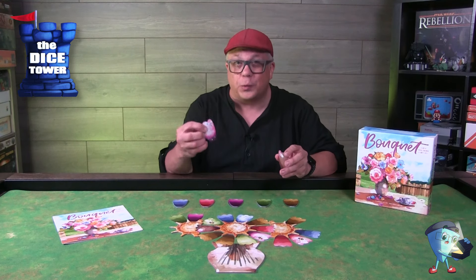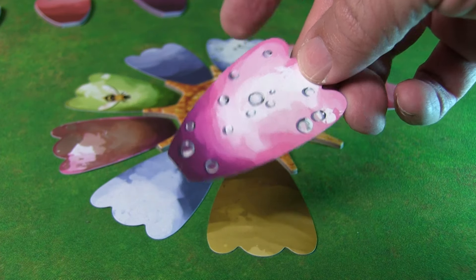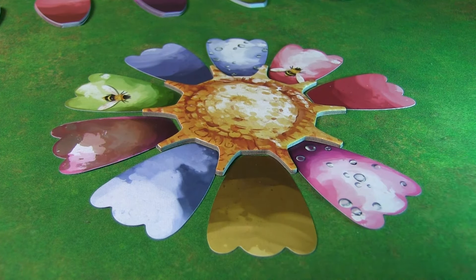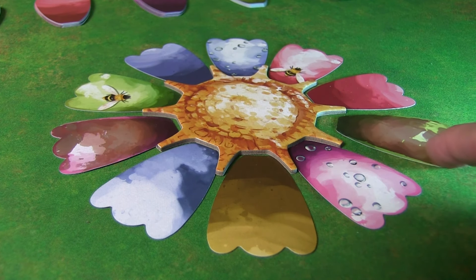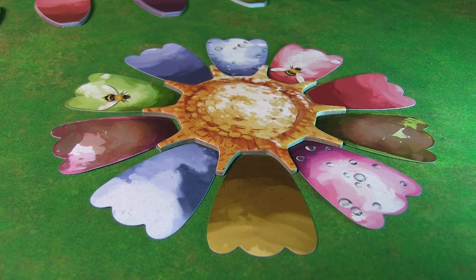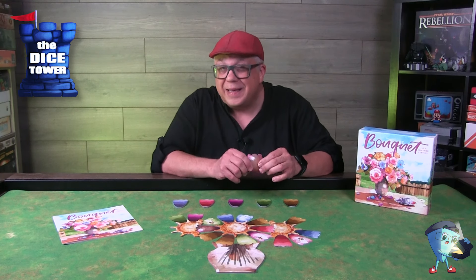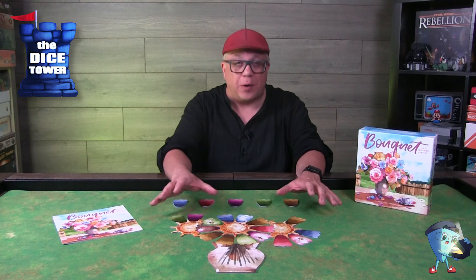Dew petals are worth four points at the end of the game. When placed face up, they have to be across the bud — there must be a petal on the opposite side. Then there are wilted petals; playing these face up lets you draw up to your hand limit of five cards. The downside is that wilted petals give you negative two points each.